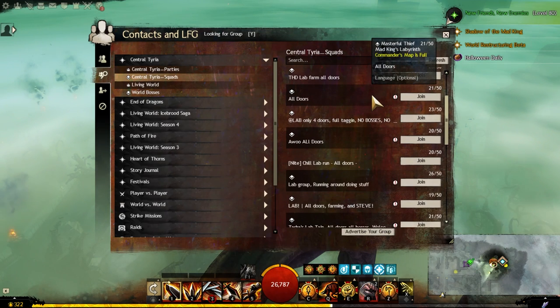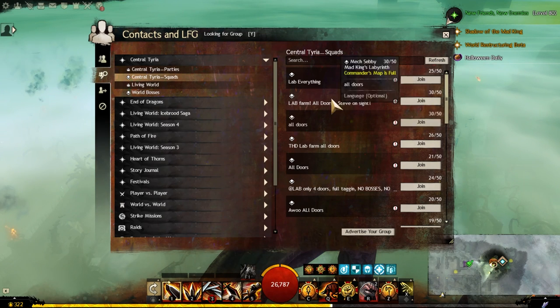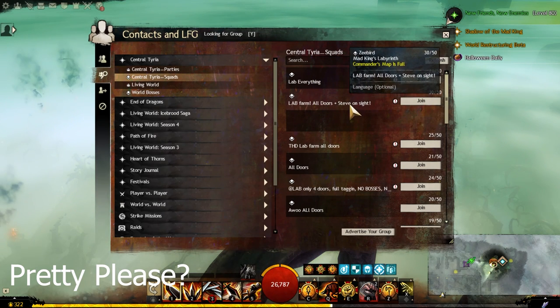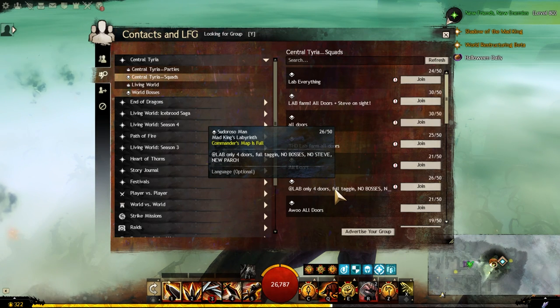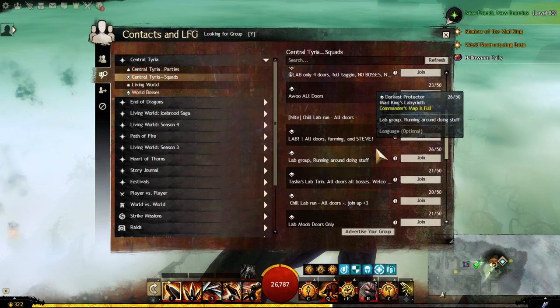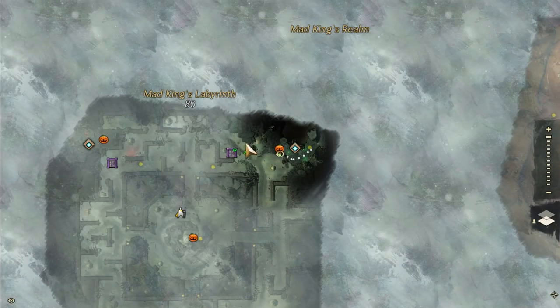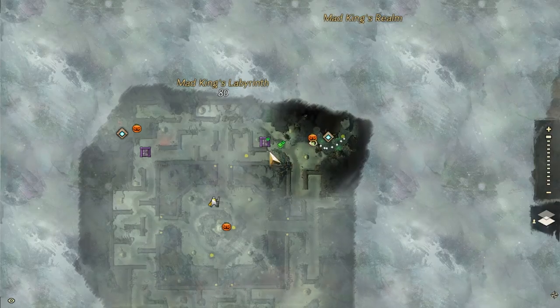Basically you just join and start the farm. Please show some etiquette — people will say what their group is doing: all doors, Steve on sight (you'll find out who Steve is later), only four doors, full tagging, no bosses, no Steve. Be mindful of the group you're joining, respect the squad and the commander, and follow along. If you truly don't know what's going on, just join a squad and follow them — do what they tell you and all will be fine.